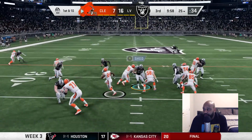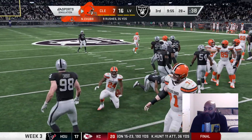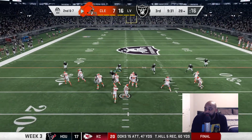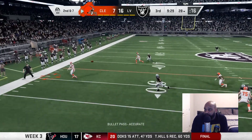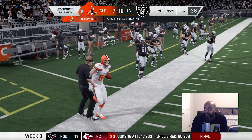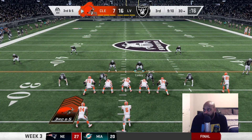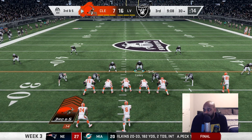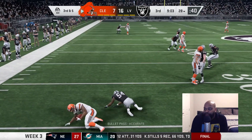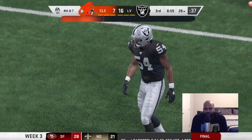Baker in the pistol hands it to Chubb but gets rocked by Worley — only picking up three. Second and seven: two tight ends on the field, Baker comes out throwing and hits one of his tight ends for two yards. Third and five — Baker in the gun with Chubb next to him — it's a screen. Gilbert makes a play — three and out. Kick it back, our ball.